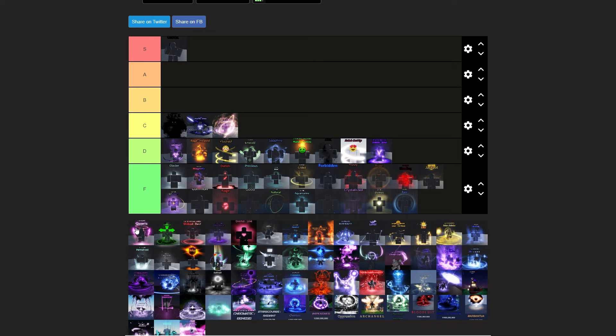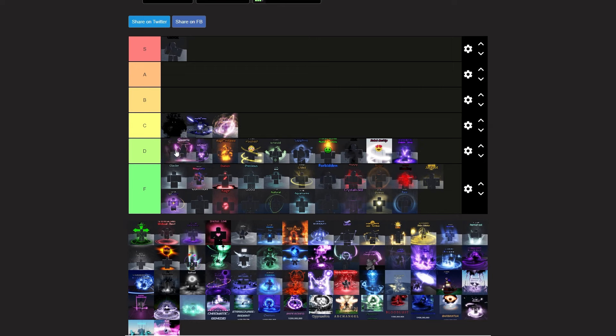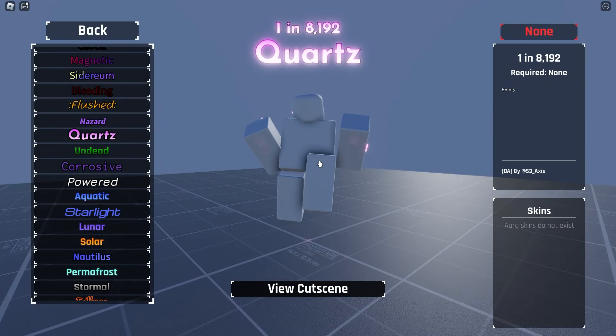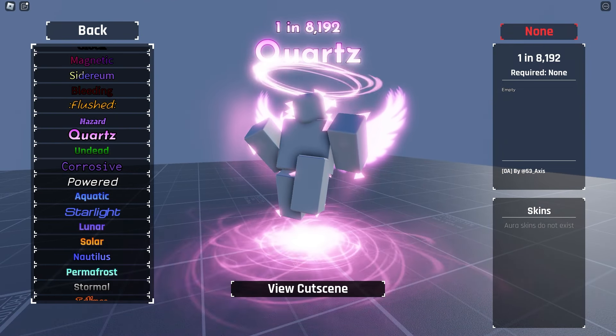Quartz is actually a cool aura. It's nothing better than a D tier, but it's not bad. Actually, no — it's C. I think it kind of looks like a better Undead Devil, and it's way less rare, so yeah.